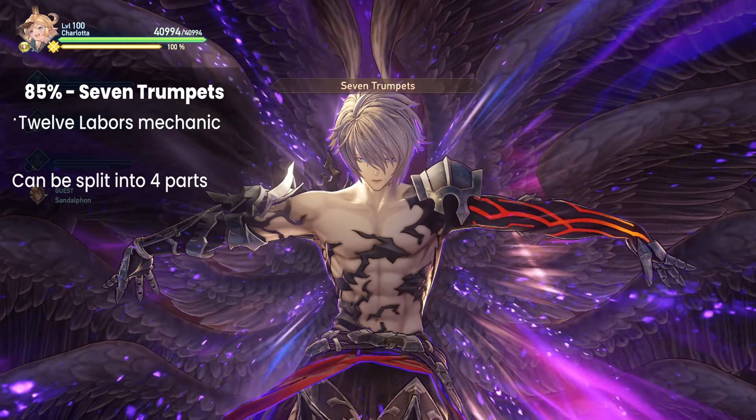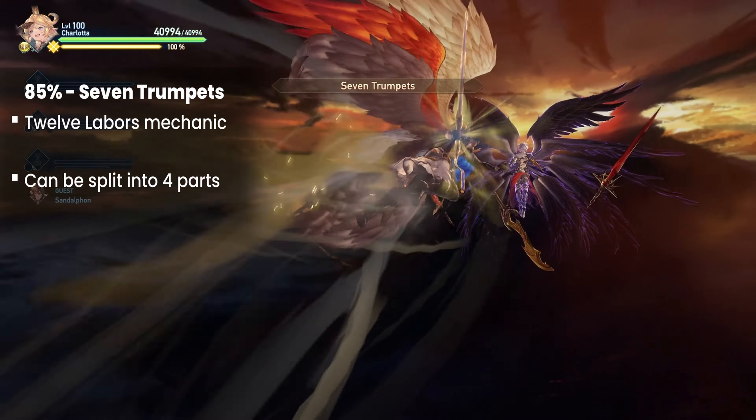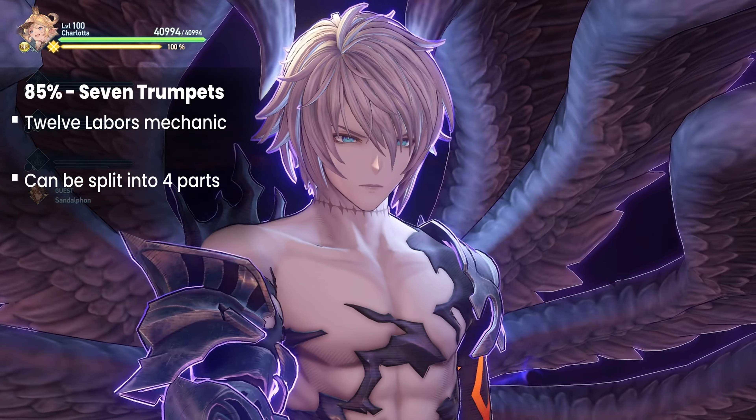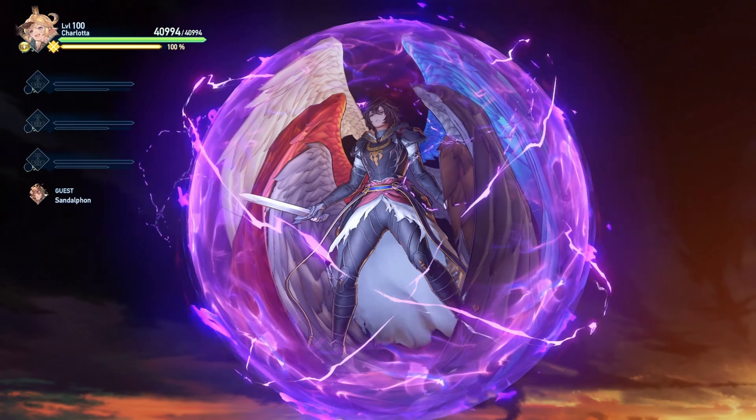That concludes all of Lucilius' attacks. This final part will cover his various phases. The first major transition happens when Lucilius hits 85% HP. He will cast 7 Trumpets, which sees players overcome his 12 labors. The labors can be broken up into 4 parts.